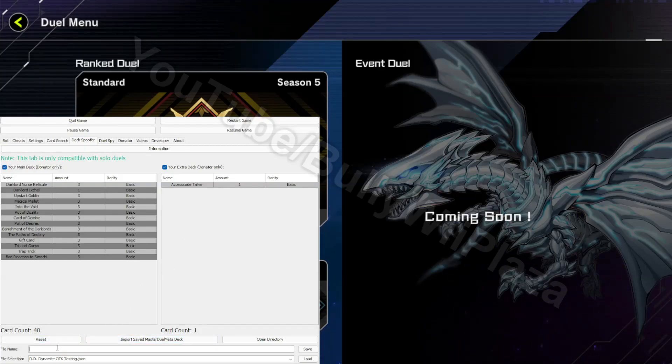Now if you want to save this deck in J MasterDuel bot you can also do this by entering the name 'nurse burn 2' and then click on the save button. The profile has been saved successfully.